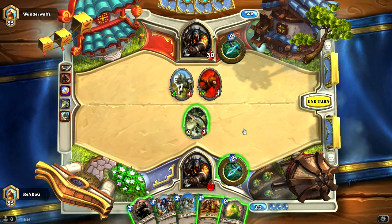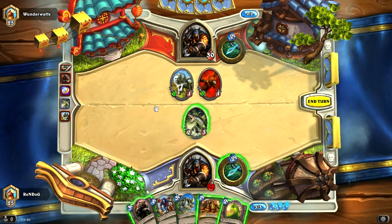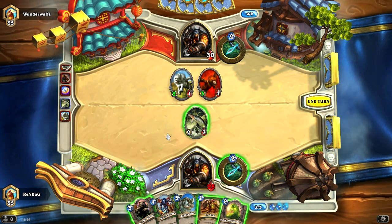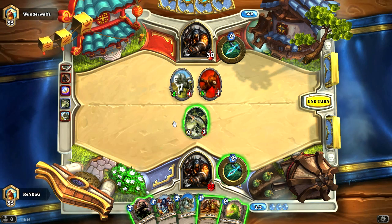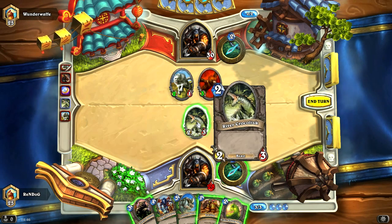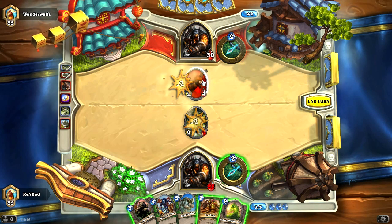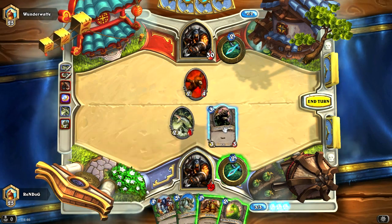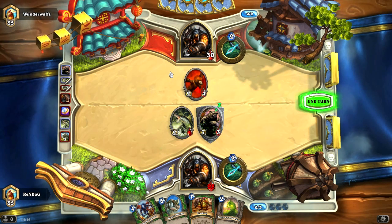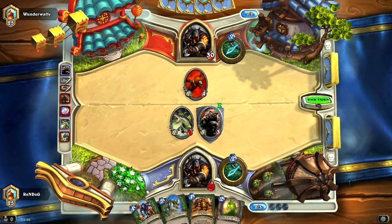What can we actually do over here? We've got a taunt minion to play this turn — that could be the answer to our problems. I think because I can take the Timberwolf out with a Crocolisk without losing the Crocolisk, I'm going to take out the Timberwolf. That's going to drop the power of his Leok, and I'm going to play my Iron Fur Grizzly too. Now the Leok cannot kill the Grizzly, because I got rid of the Timberwolf. Let's pass the turn.